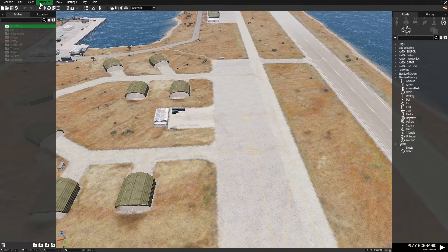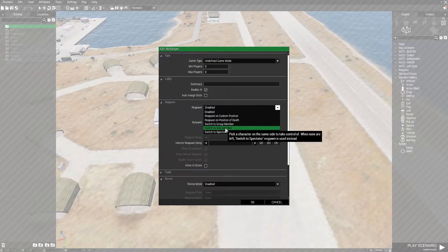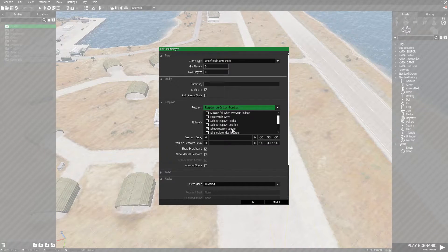First, we want to jump into Attributes, go to Multiplayer, and then go to the Respawn tab. You want to open that up and go to Respawn on Custom Position. Then come down here and check Select Respawn Position, Show Respawn Counter, and Subtract Respawn Tickets.